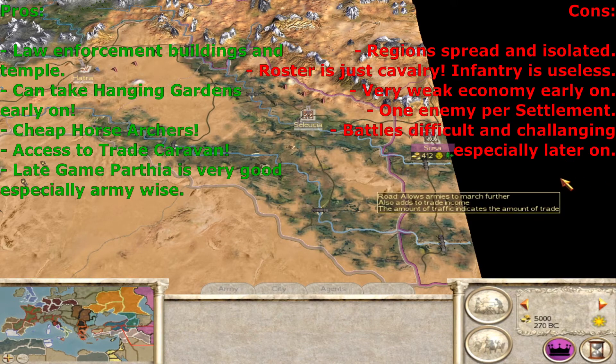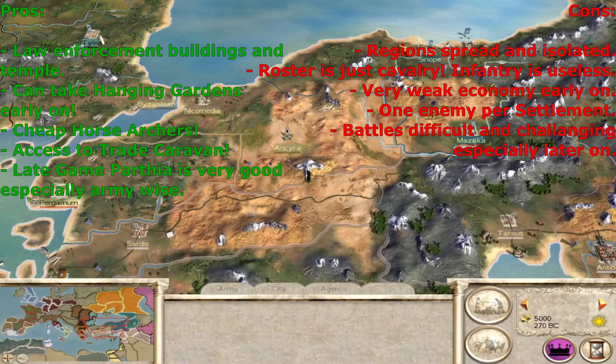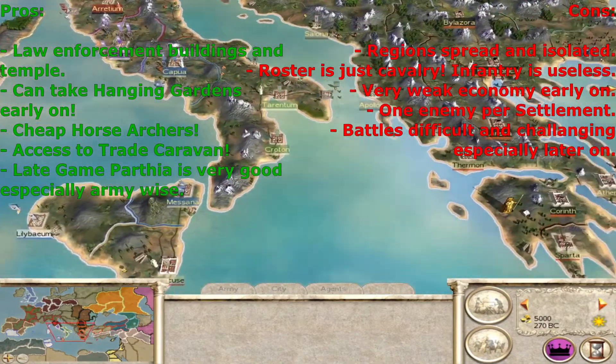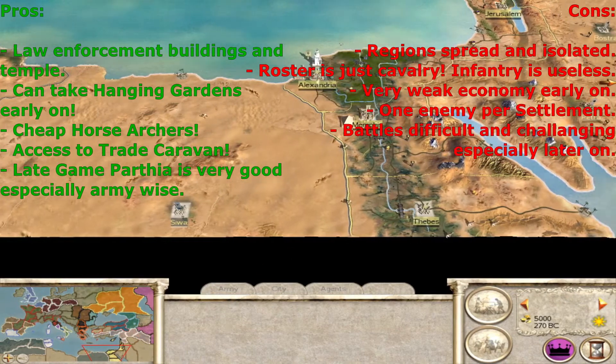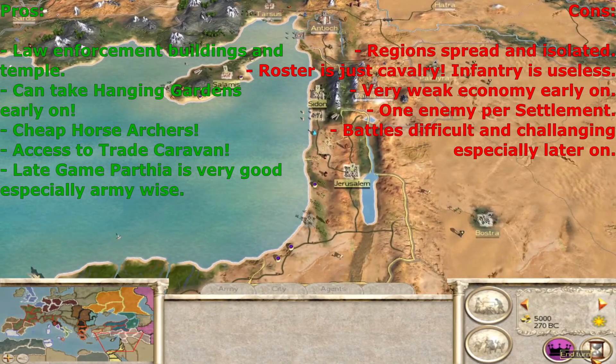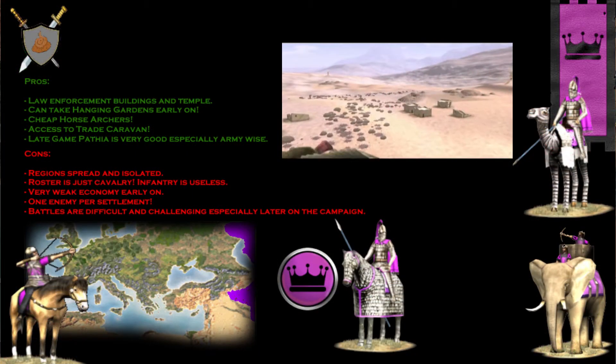Battles will be difficult and challenging, especially later on when you start facing well-armored troops like bronze shields, silver shields, armored hoplites, and Roman legionaries. If you let Egypt survive long enough, they will start making Pharaoh's Guardsmen, who are well-armored and your arrows won't do much. You'll pray you have cataphracts when that happens, because they're going to be what saves you late game. Otherwise you're going to have to micromanage every single unit, which is not easy — especially on higher difficulties where the enemy has more attack, defense, and morale.